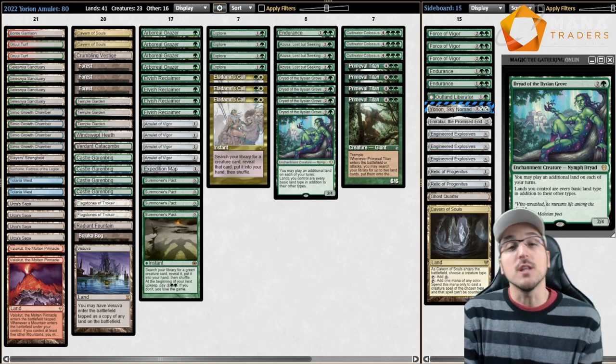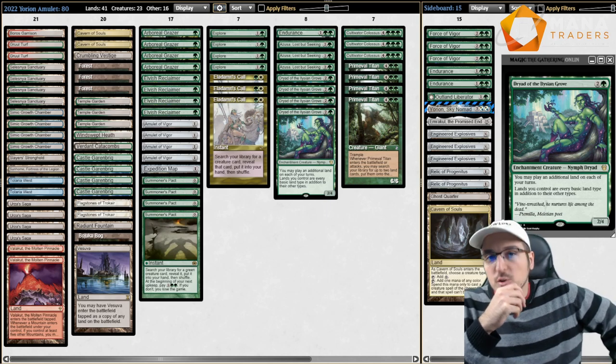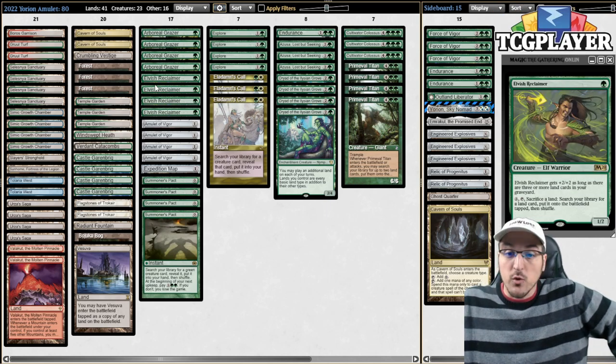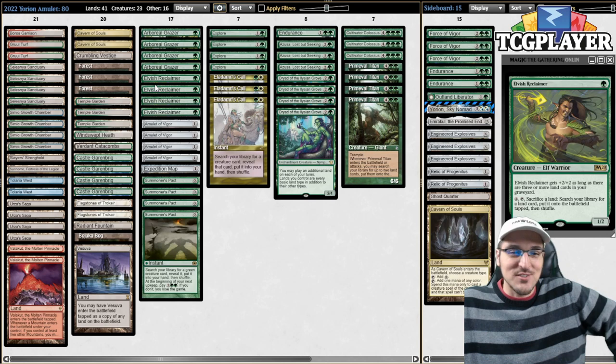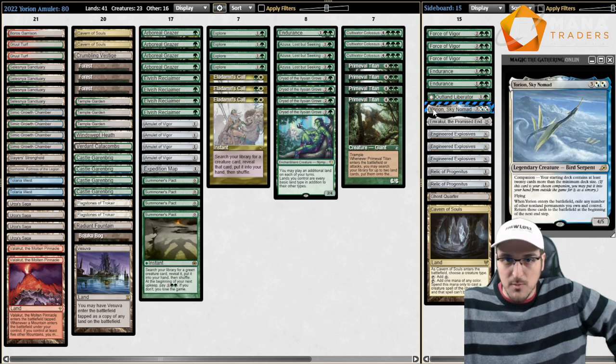Hello and welcome to another video on Fpavlou's channel. We're going to be trying something a little bit spicy today. I've been wanting to bring back Reclaimer in Amulet for a while, mostly because I just love this card. So what I've been thinking is: what if we do the smart thing and add a couple of extra cards and throw in some Yorions?